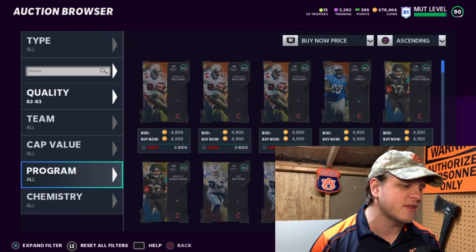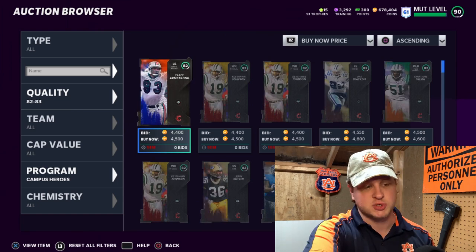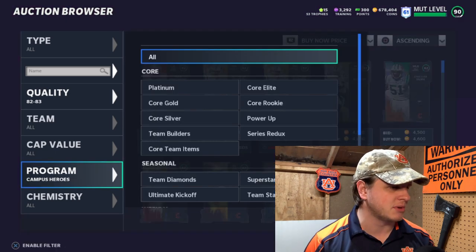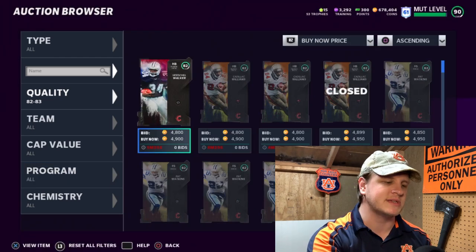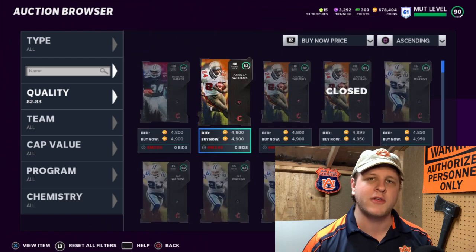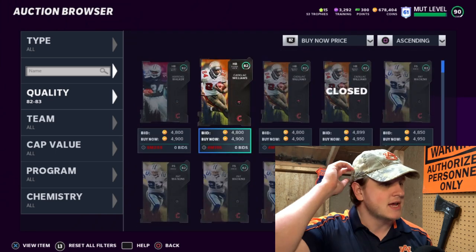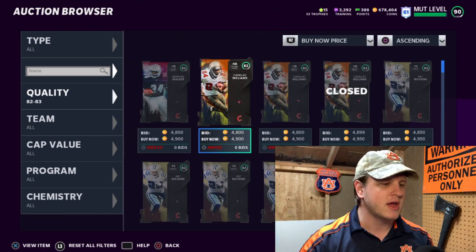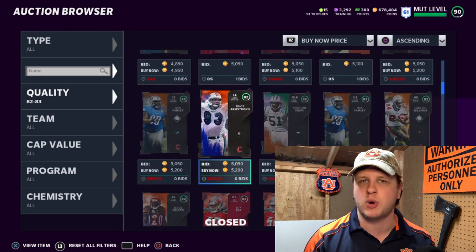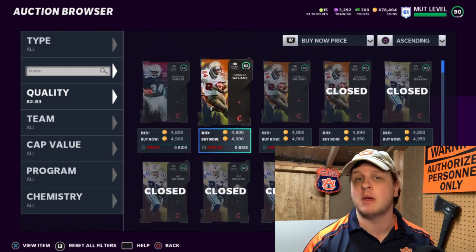For this 82 overall filter, we're going to the Campus Heroes program, which just came out a couple of days ago. These cards were selling for like twice as much when they first dropped, but they've come down to about $4,500. Going down like three or four rows is where you decide your sell price — around $5,100. After tax that's about $4,500, so anything below $4,500 to buy is going to be a profit.